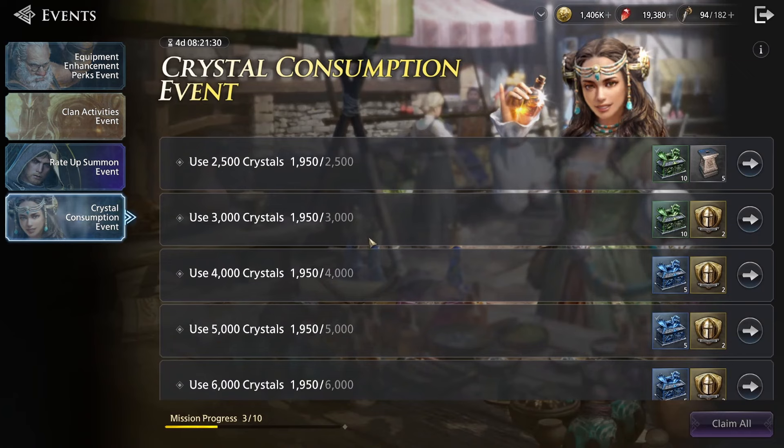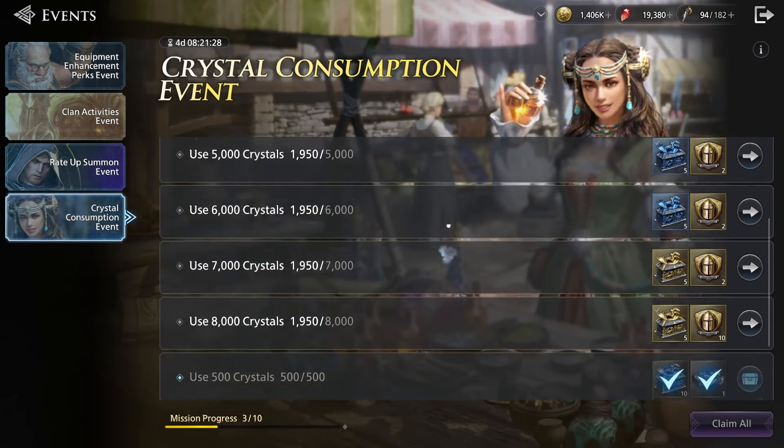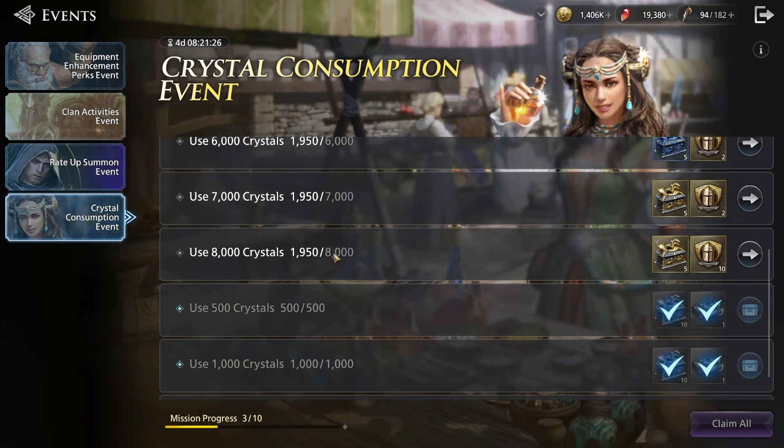There's a crystal consumption event that requires 8,000 crystals to be consumed within a week. As you can see, three days in I've consumed almost 2,000 by purchasing stamina. My goal is to purchase as much stamina as possible, but doing it the way I've been doing it costs around 600 crystals a day, so that would be another 2,400 crystals — which won't get me the maximum reward.